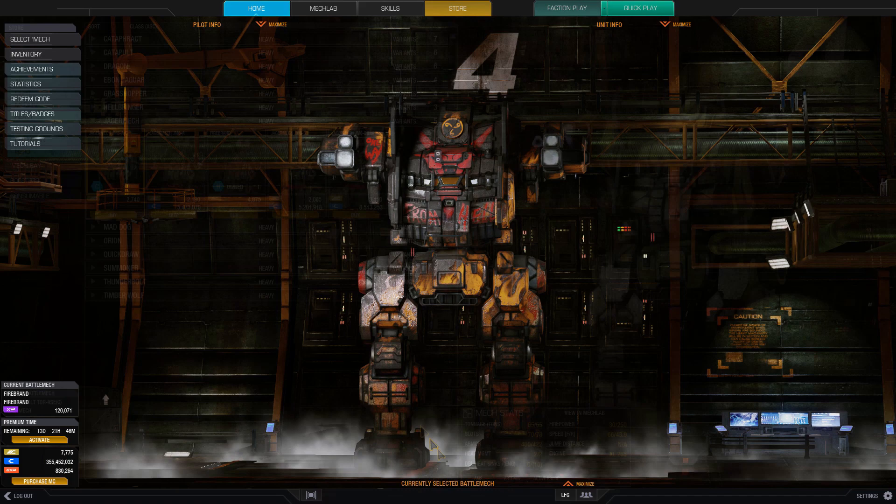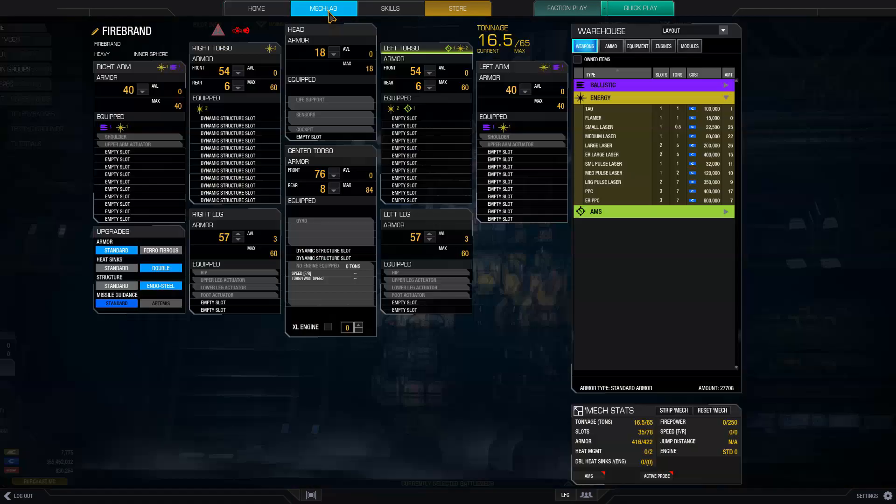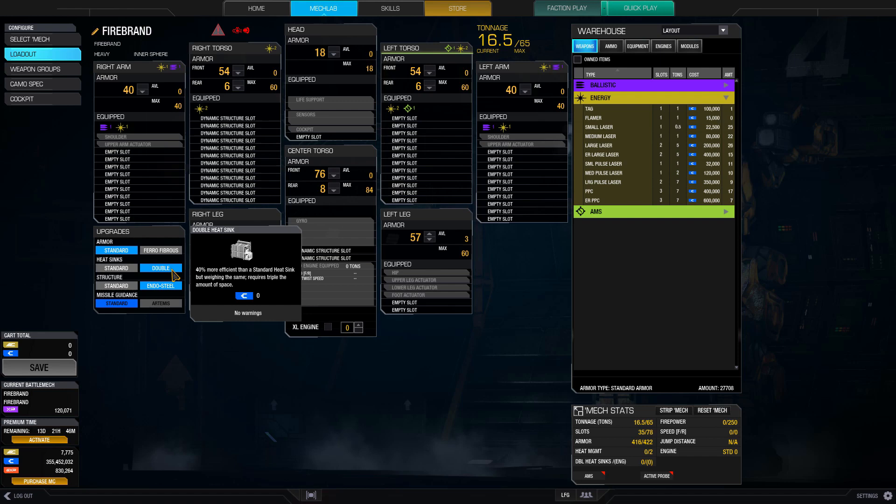With your mech from the store, strip its components and balance out the armor, focusing it towards the front. Select your upgrades: endo steel for an increase of available tonnage, and double heatsinks for additional cooling. Note that if you're using the dual Gauss build, you actually don't need double heatsinks, as the build is so cold — you can save the money of upgrading double heatsinks.